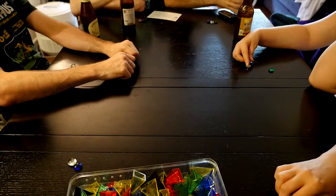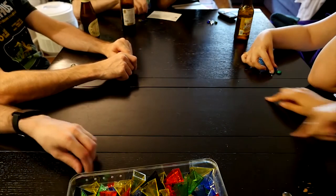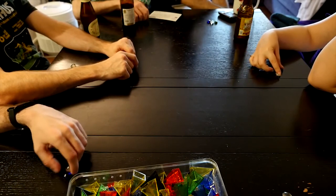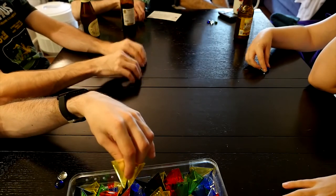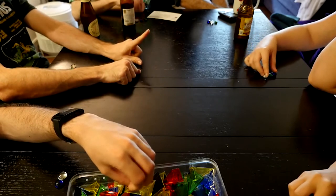A 'set' of pyramids means one small, one medium, one big — all the same color. That's a set. There are five colors we played with: red, green, blue, yellow, and black, I believe. But there are other sets of colors available.